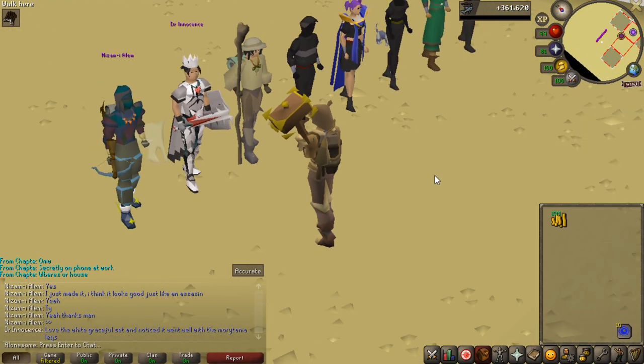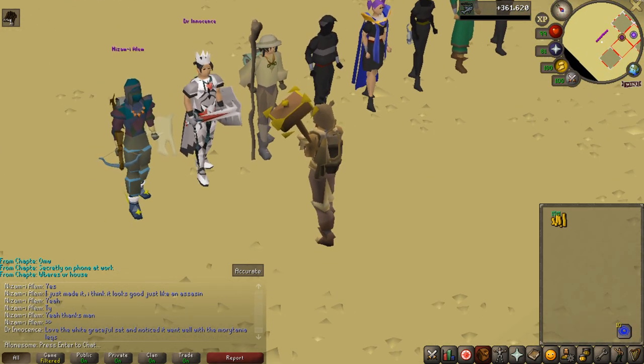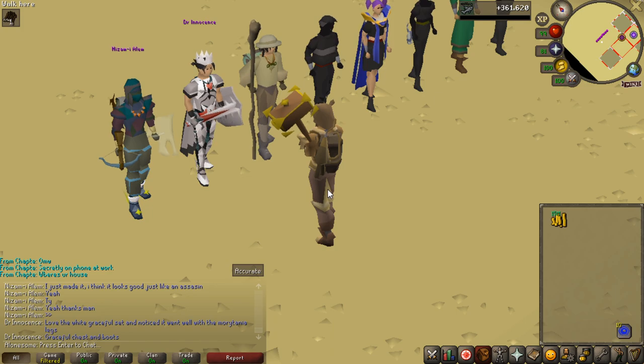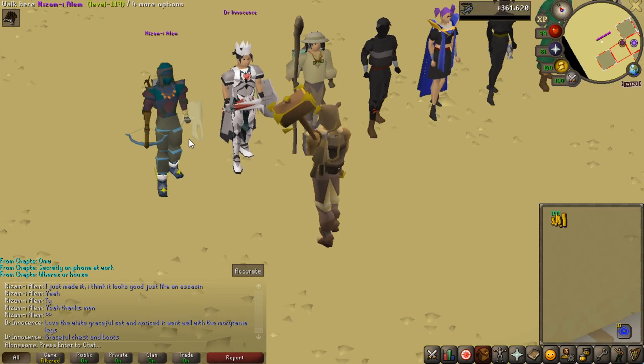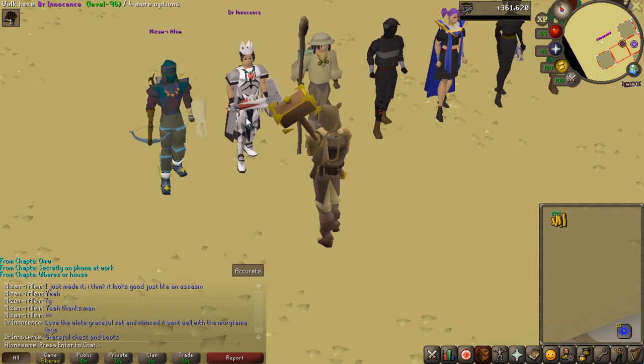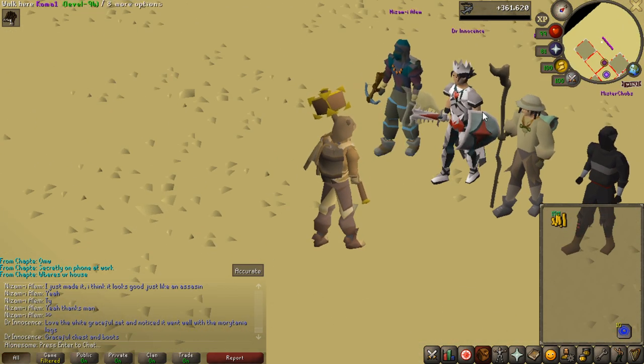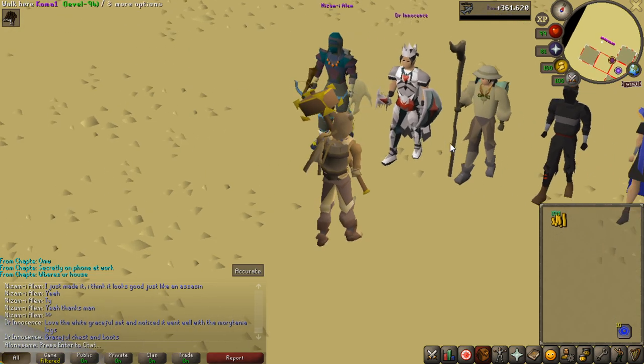It's the desert amulet 2, graceful chest, gloves, and boots. I would say this is very nice — it is a lot of graceful items, but you can get away with it because of how well it fits with the weapon, necklace, and shield. Those are like the best parts of the set — it makes everything fit together without being all white.